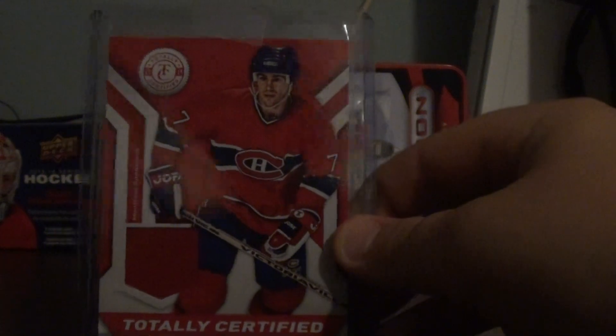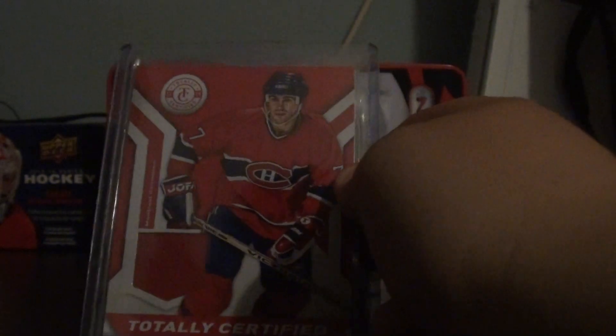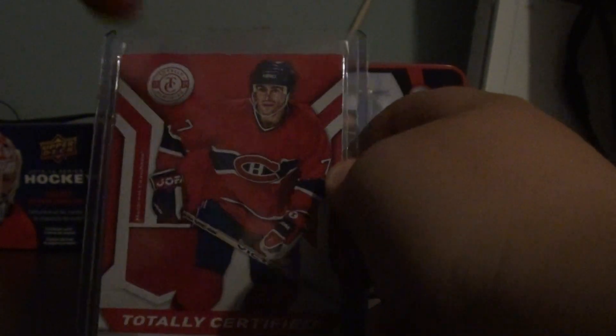I got a Totally Certified Pure Gold Jersey, and that's in a sleeve in the top loader because it wasn't in a sleeve before. I found a big enough top loader, so the card's not in bad condition — it's just got a little bit of white on that corner, and that's because it's red.